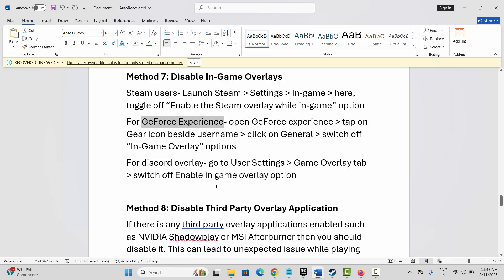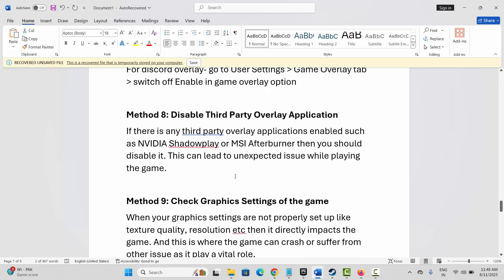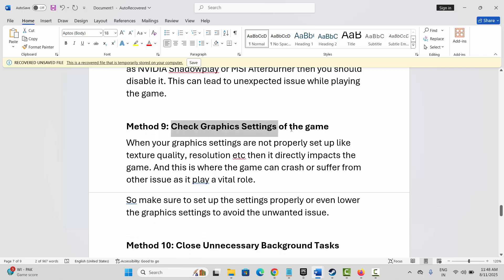Next is to disable third-party overlay applications. If there are any third-party overlays like MSI Afterburner or Nvidia ShadowPlay, you should disable them. After disabling all these, try to launch and play the game. Next, check the graphic settings of the game — check the texture quality, resolution, or any other graphic setting. It's suggested to lower the graphic settings to play the game without any problem.